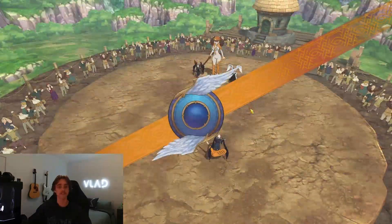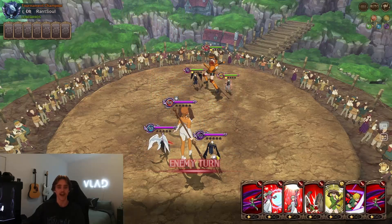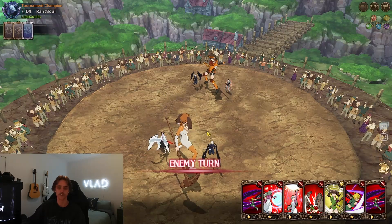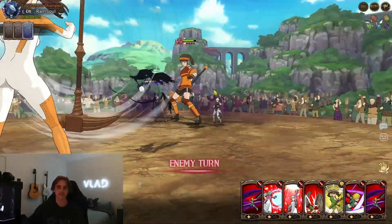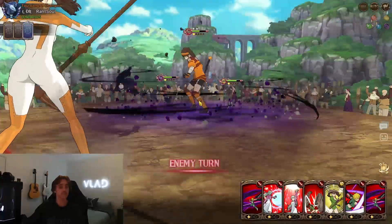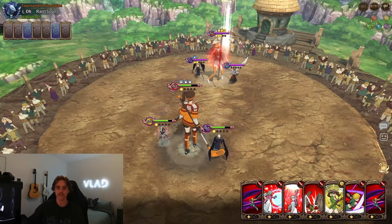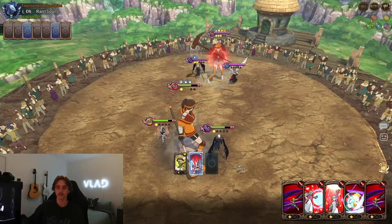Unfortunately getting CC'd to start this one off. We've got a level 100 Meliodas, which is definitely scary. Not sure whether Meliodas or Elizabeth is more beneficial to get to level 100. For the starting turn, I'm thinking of putting up our taunt and using the two single targets — both Diane's and Meli's — probably our best bet. Getting that stack of Meli's passive and the defensive boost is going to be really important.